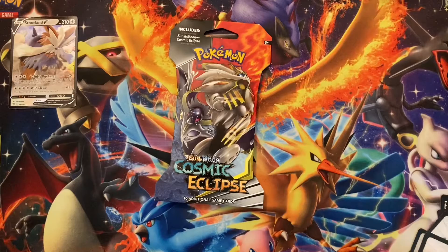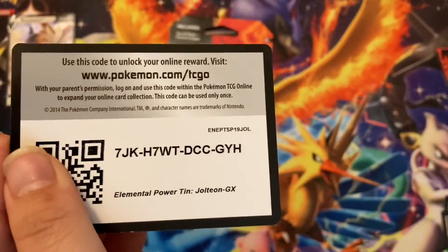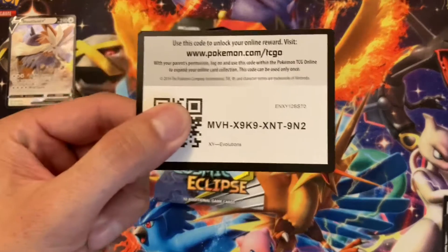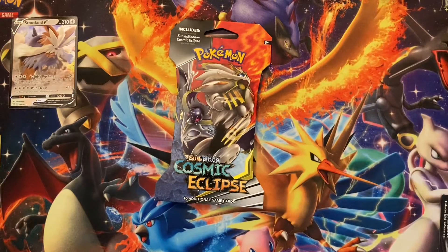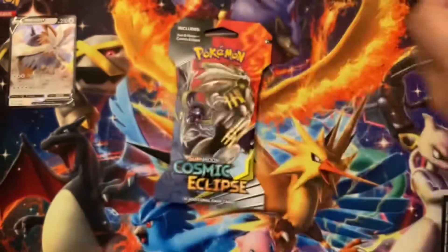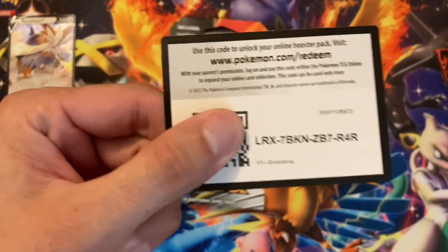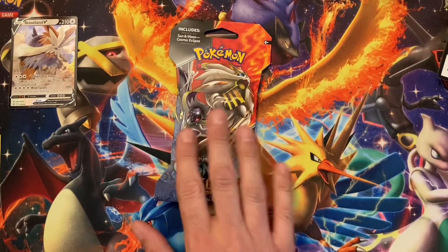Almost done, Nudge — take it easy. There you go, there's another Vivid. Jolteon GX. Evolutions. No no, Nudge, almost done. Evolutions. Guess what — Evolutions. Let's get another ten off there because we only have this one pack left.